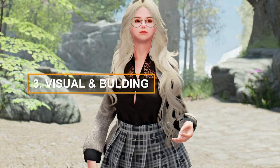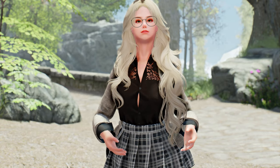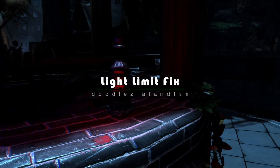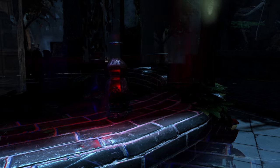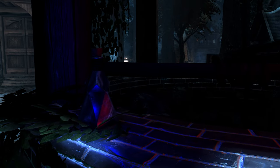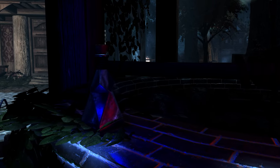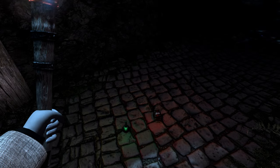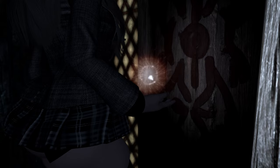Next, let me introduce a few mods related to visuals and buildings. First, we have the Light Limit Fix. This mod removes the dynamic light limit, allowing an unlimited number of dynamic lights, and adds features like particle lights, contact shadows, first-person torches, and magic light shadows.